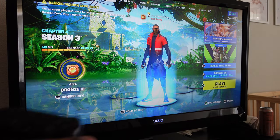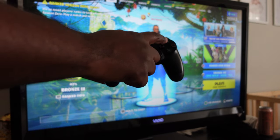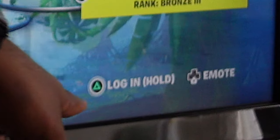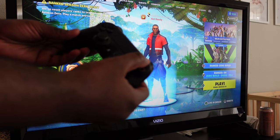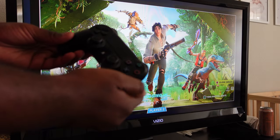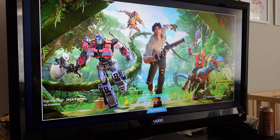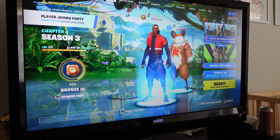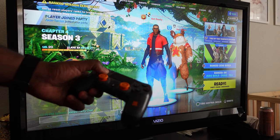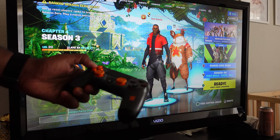Once logged into that second account, going back to the home page of Fortnite, all I'm doing is pressing and holding the triangle button on the second player controller. On Xbox, I believe it's the Y button — the yellow button at the top. This option works with popular modes like Battle Royale, but some other modes like creative may not support this split-screen option.